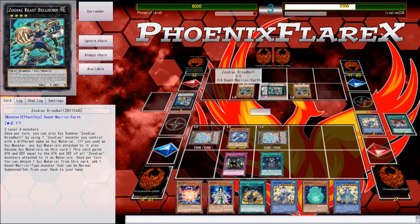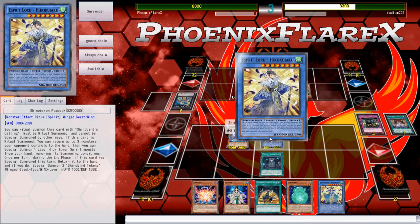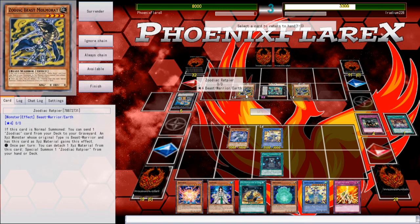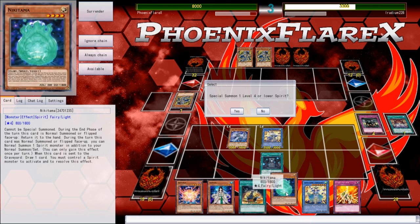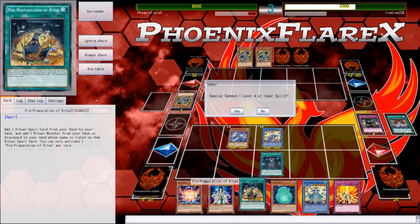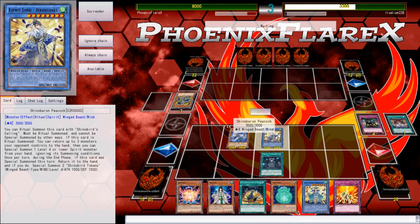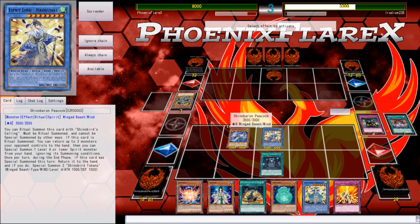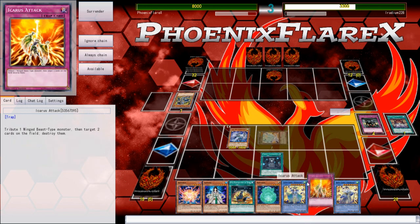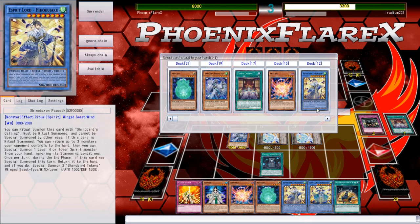I'm going to go ahead and use this Urgent Ritual Art, banishing a Spirit Calling, and I'm going to summon the one that spins monsters. I'm going to use my Tokens because they aren't really doing anything on board, and I'll be able to summon a monster from hand anyway. This will get a draw. This way also lets me dodge Strike — Crane would be the only card that could be targeted. I can summon a level 4 or lower Spirit. I don't even care about special summoning these from hand.